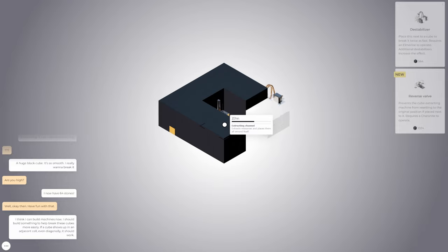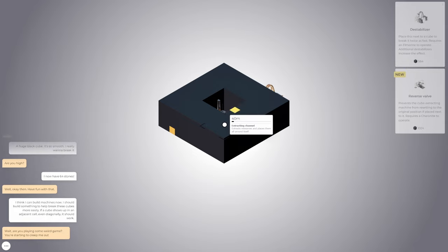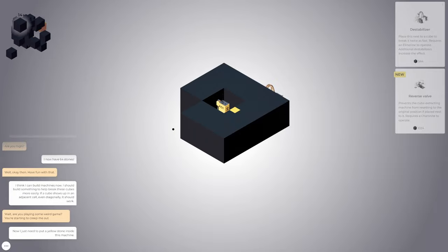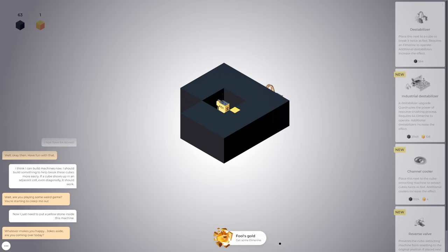Look — there's a different type of stone there. Wait, are you playing some weird game? You're starting to creep me out. Now I just need to put a yellow stone inside this machine. Oh, is that what the Elm Marine is? Yeah — Fool's gold. Get some Elm Marine.